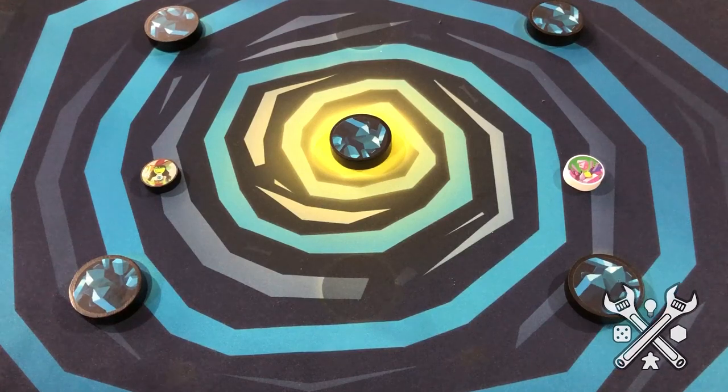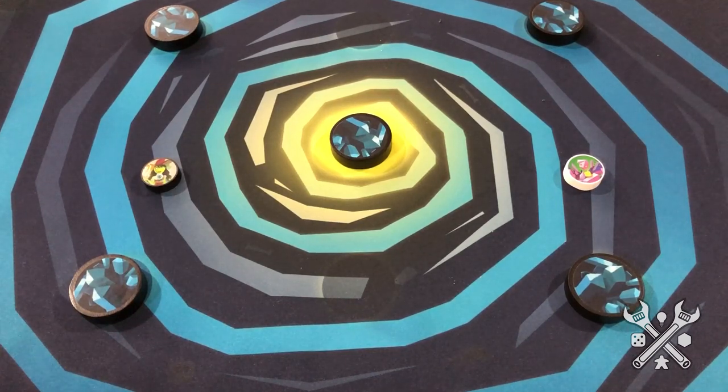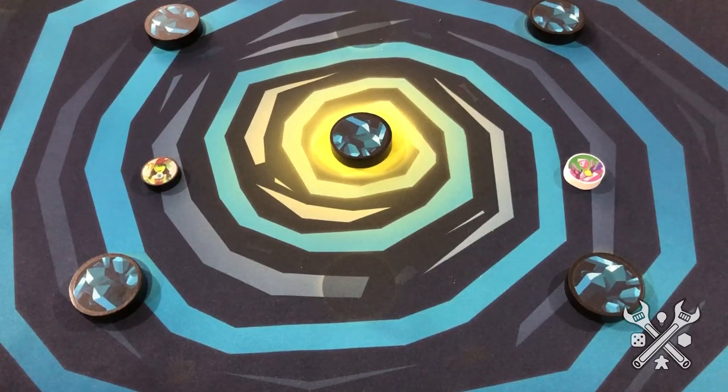For a lot of people, dexterity kind of draws to mind immediately disc flicking, and they're not wrong. Some of the most popular dexterity games, like Flick'em Up and Catacombs, use discs as the main dexterity element. In this case, Catacombs Conquest, which is a more portable version of the larger Catacombs campaign, takes place with both discs and a card action system.